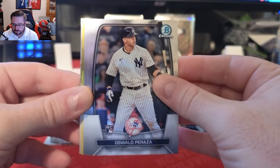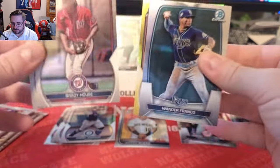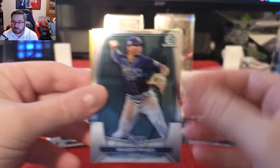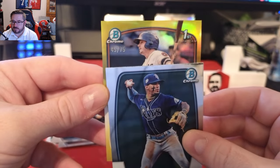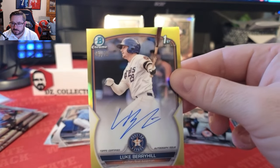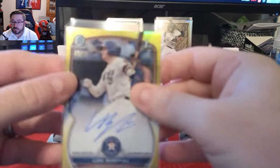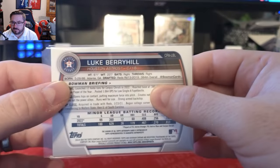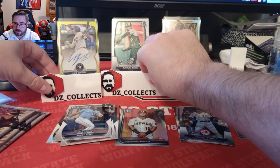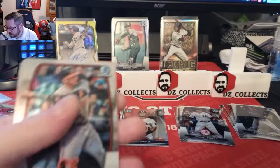Pack three: we have an Oswald Peraza rookie, a Brady House, a Xavier Isaac. Then a gold — a first Bowman Luke Barryhill, catcher/first baseman for the Astros, and that is a gold auto numbered to 75. I don't know much about Luke Barryhill, but a first Bowman gold auto to 75 — we will definitely take that. First mini box and we get a first Bowman gold auto; not complaining.